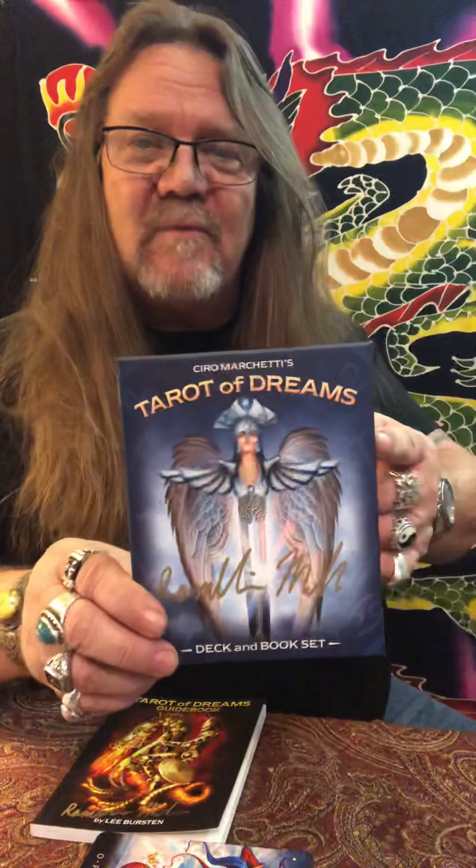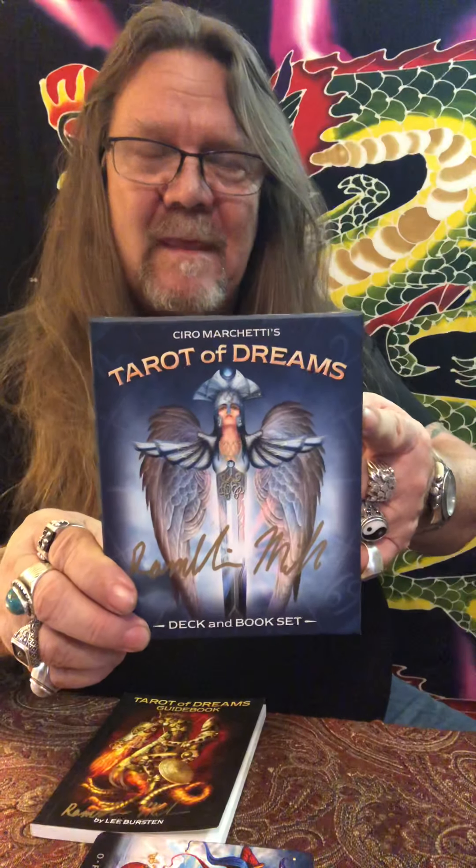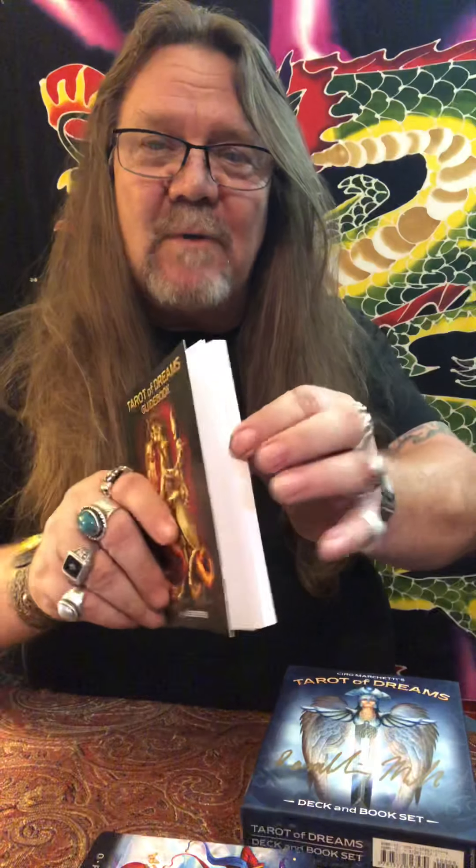Hello everybody, Ramblin' Mike here. I'm going to do another walkthrough with one of my favorite decks, a deck that I've trimmed down — it's going to be available if you would like to purchase it. It is the amazing Tarot of Dreams by Ciro Marchetti. This deck has a nice book that comes with it, and it also comes with 78 Tarot cards plus four bonus cards that Ciro has drawn up.